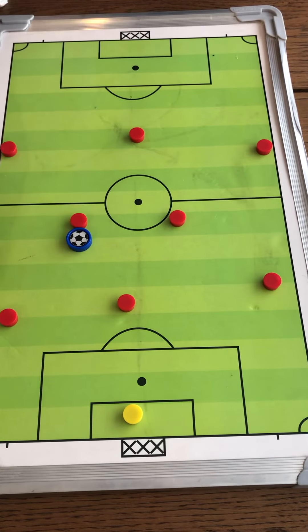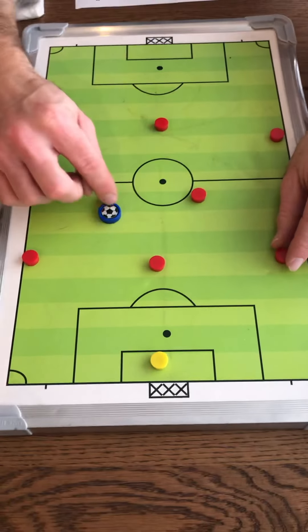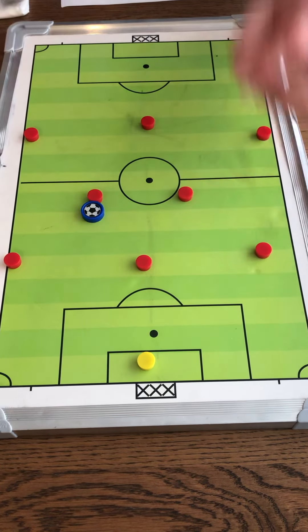Same thing if the ball is on the other side — our defenders need to drop back for our center mid to become passing options, so we can play it to any one of them if it's an option.